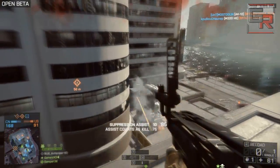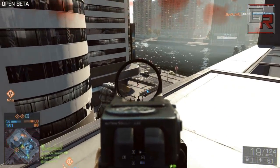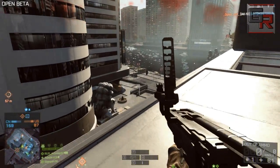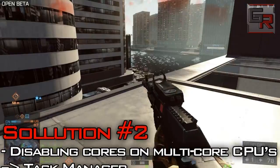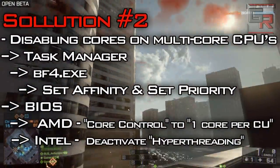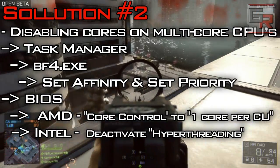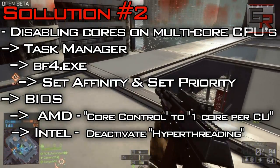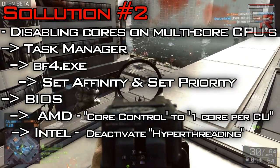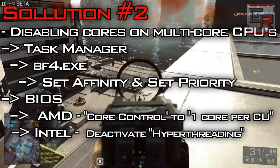Solution number 2: The game seems to be struggling with hyperthreading and 6-8 core processors — it's simply not optimized to run multiple cores efficiently. Disable cores on multi-core processors of 6 or more so the game runs on a maximum of 4 cores. Go to Task Manager, right-click on the taskbar, go to the Processes tab, click on Battlefield 4 XA, right-click, select Affinity, and disable the last 2 cores if you have a hexa-core CPU, or 4 cores if you have an octa-core. Also select Set Priority and downgrade it to Low.